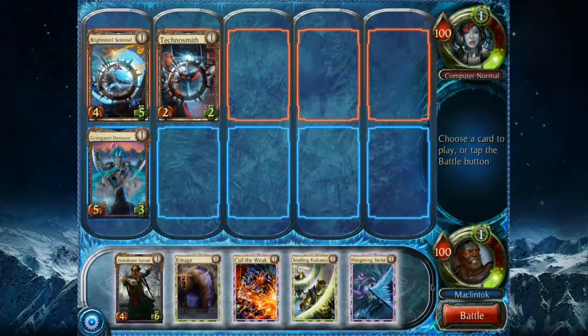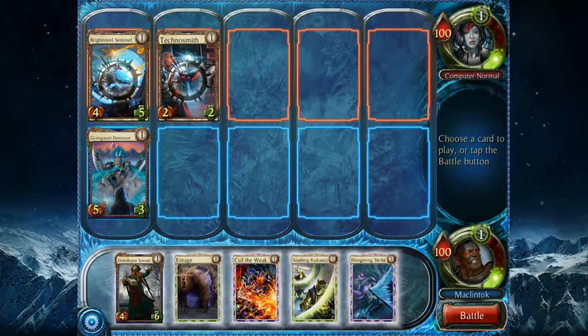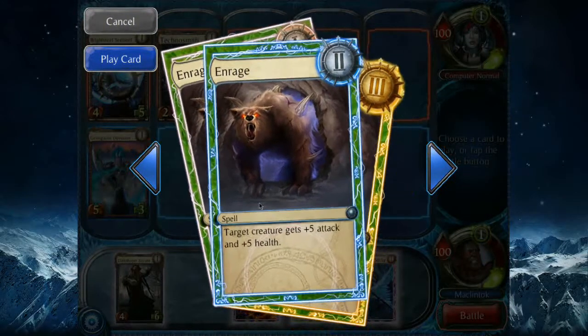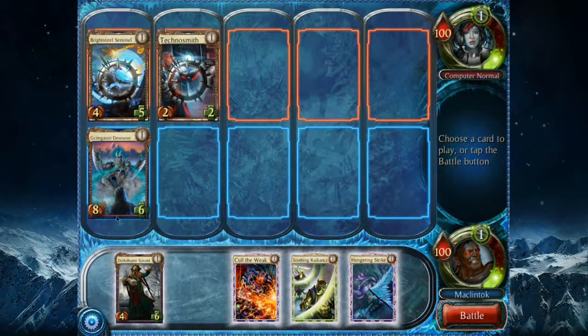So what am I going to do? I can play two cards this turn. The Savant does nothing on the first level, but if I play a card of a lower level, I can have a target creature get minus two attack and minus two health, buffing up to minus four attack and minus four health. What I want to do is enrage my Grimgaunt Devourer — Enrage essentially gives a target creature plus three attack, plus three health, getting higher as it levels. I want to protect my Grimgaunt Devourer so he survives combat, so I boosted him up to an 8/6. He's going to handle the Bright Steel Sentinel just fine.